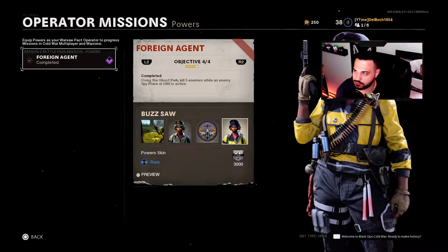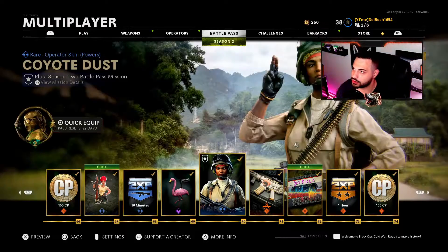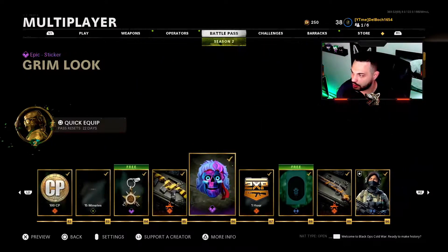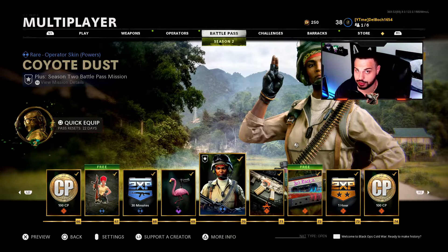I'm going to show you the last three objectives — the first one is pretty self-explanatory, just kill five people while you have a UAV. I'll show you me unlocking the last three and an easy way for you to get them. Also, to unlock these skins you do have to be Tier 70, so make sure you're at Tier 70 before starting these objective missions.